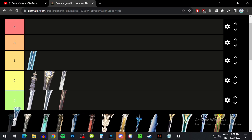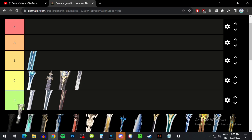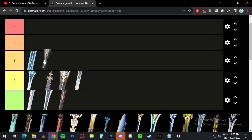Sacrificial Greatsword has a high base attack and energy recharge, but the sacrificial passive isn't really the weapon for Freminet, so C tier. Royal Greatsword has a high base attack and attack as a substat which is great. The passive is kind of meh — basically useless — but the weapon as a whole is still pretty useful, so B tier.